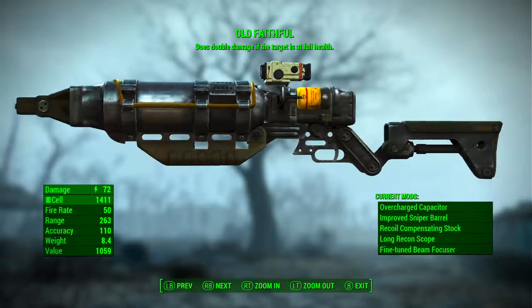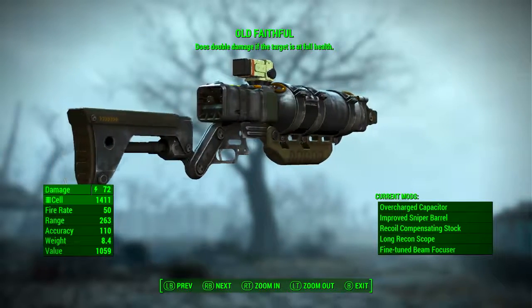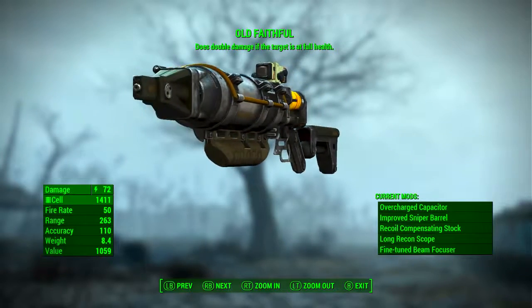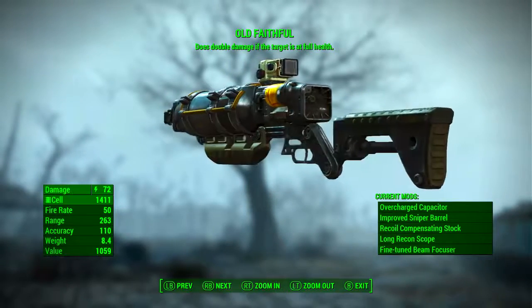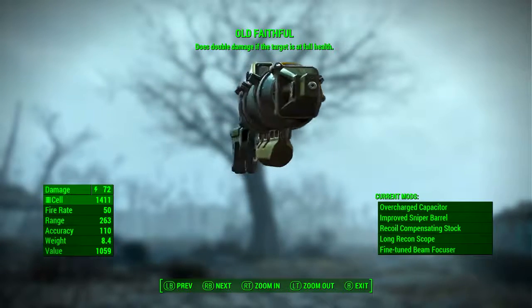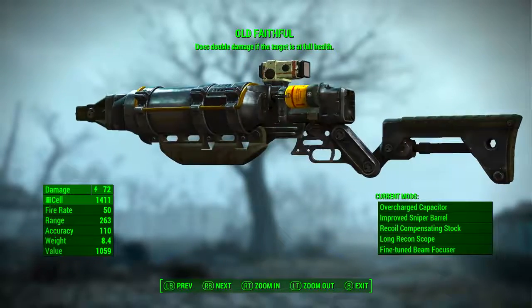After the modification is complete, Old Faithful has a base damage of 72, which is still energy damage. It still uses fusion cells as ammunition, its fire rate is still 50, however its range has gone from 71 to 263 — we have almost quadrupled the range of Old Faithful. Accuracy has gone from 71 to 110, the weight has more than doubled from 3.9 to 8.4 pounds, and the value has increased by about 150 caps.